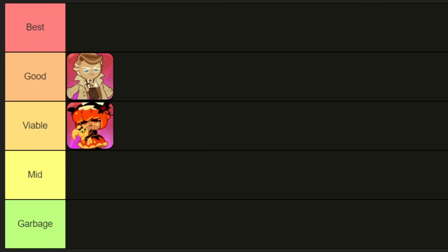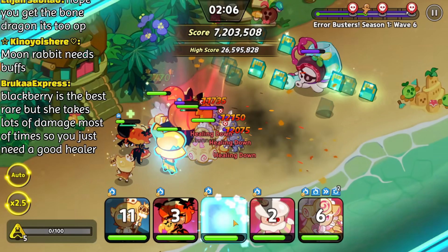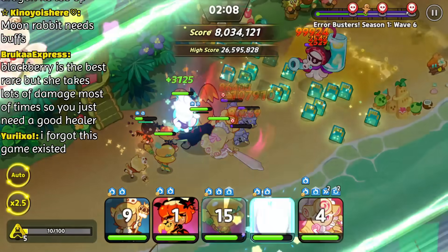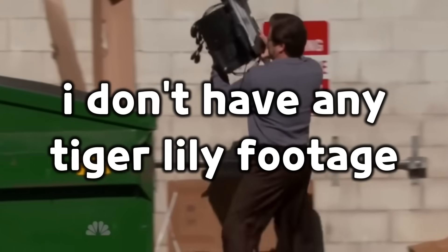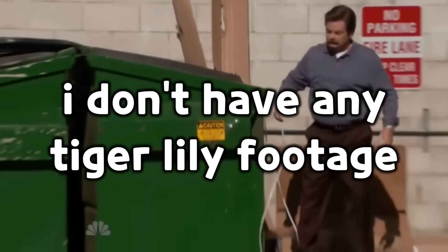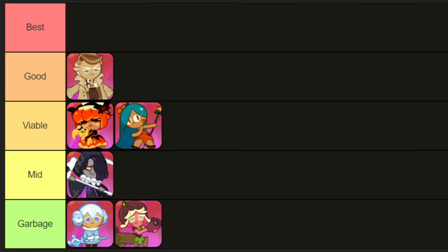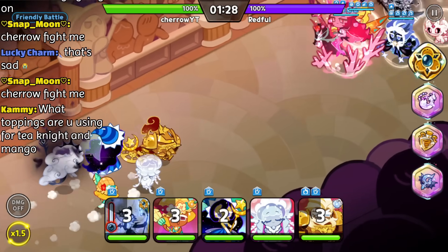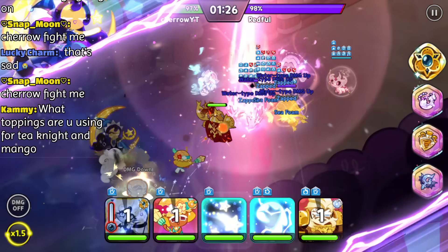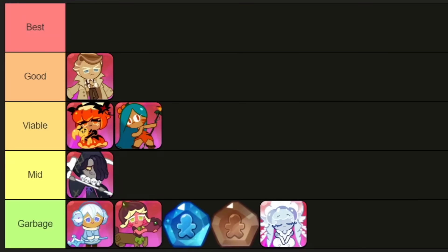There was also a lot of debate on Pumpkin Pie's ranking. We ended up deciding that she can be in viable tier, mostly because she can save her team in case you get some really bad tanks. Keep in mind that she falls off really hard in the final waves of Errorbusters. We also have Tiger Lily — she's basically the same as Pumpkin Pie, but worse. She's going into the viable tier. By the way, Frill's the worst possible cookie you can get in Errorbusters. She's utterly useless — Almond gets the job done better. She also steals your healer spot before you begin Errorbusters, which is really bad.